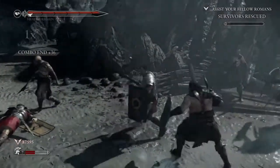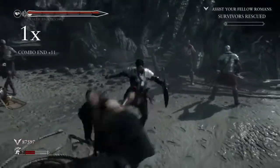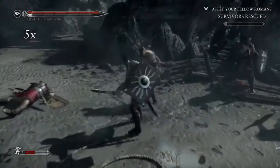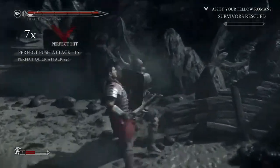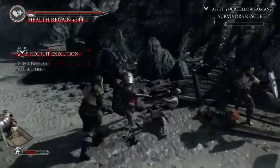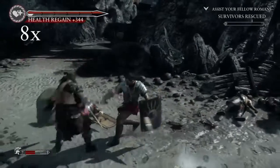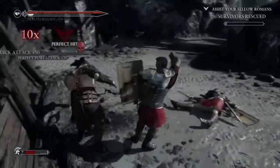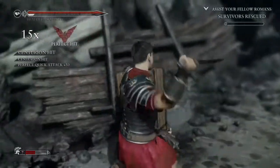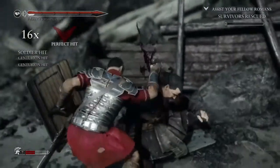It's also nice that when you point Marius in the direction of a character, he starts to run at that character and you don't have to manually move him all the way over to attempt to take out that grunt or enemy. As you can see, the larger individuals with shields are a bit tougher to beat than just the grunts. There are more elite characters in the game, however they won't be seen in this gameplay.